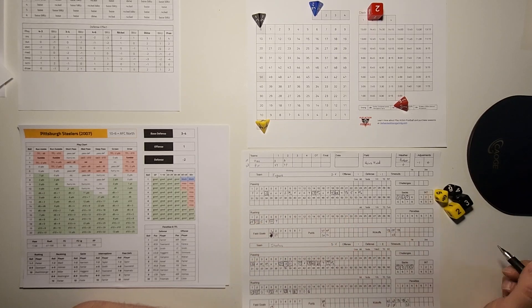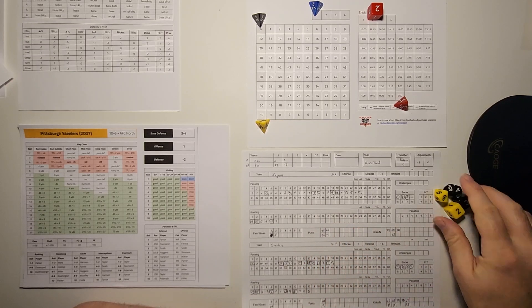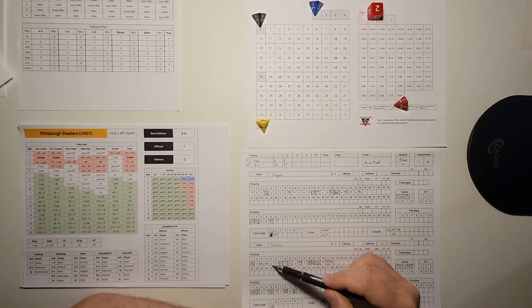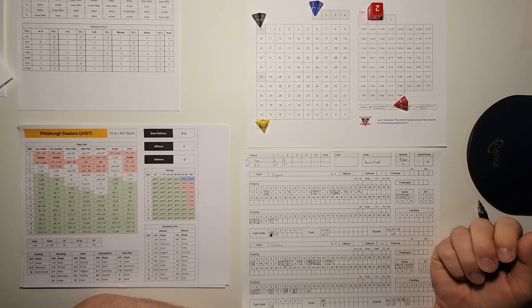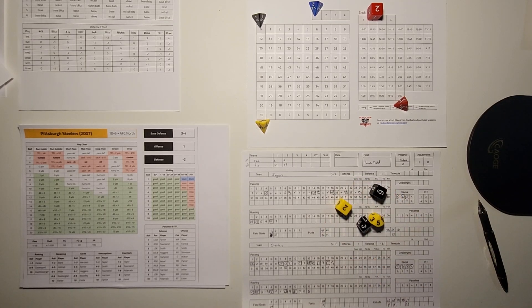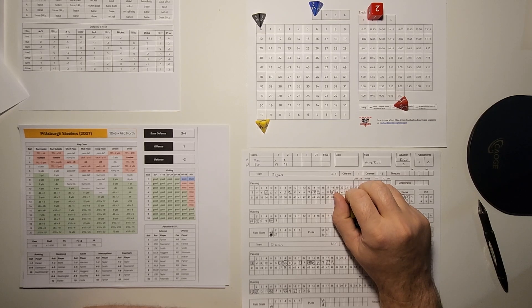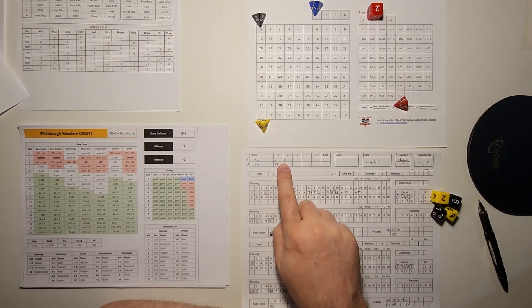At halftime, the stats show Jacksonville completed just 8 of 24 passes — not good for their offense. Pittsburgh's Big Ben was 11 of 18 in the first half — a much more balanced performance. The first half took 55 minutes of real time to play. The score is 24-6. The actual historical result of this 2007 playoff game was Jacksonville 31-29 over Pittsburgh, so a lot has to happen in the second half to match that outcome.